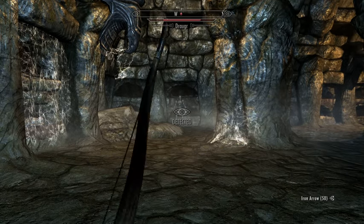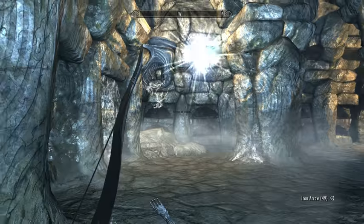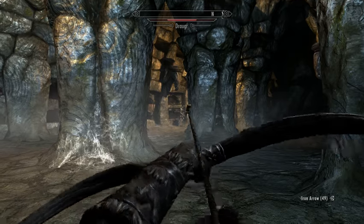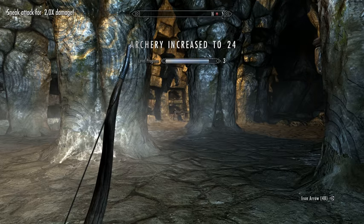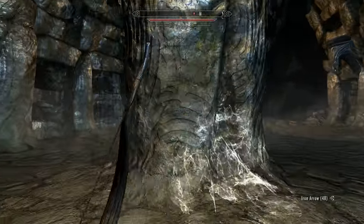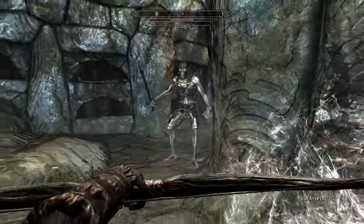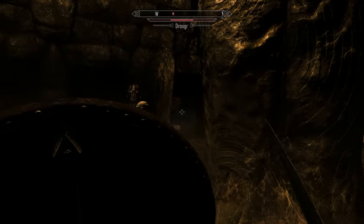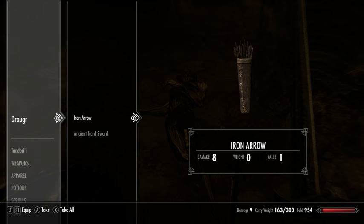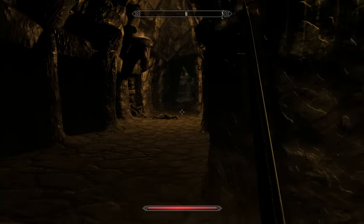These dungeons tend to have draugr, which are the game's equivalent of zombies, and they are not fun to tangle with. Although they do tend to drop weapons, their weapons don't sell for very much because they're not that effective, so you are generally better off not picking them up. I hold out my shield when he takes a swing and I take less damage. If my shield is good enough and my blocking skill is good enough, I actually take no damage, which is pretty rockin'. But you have to block often enough to get really good with the shield.